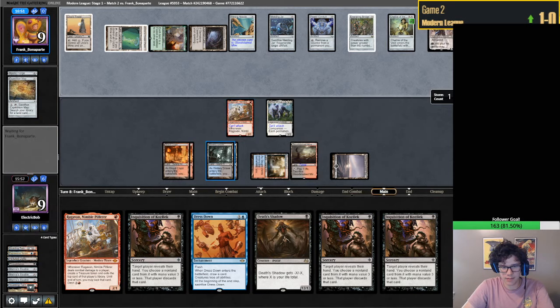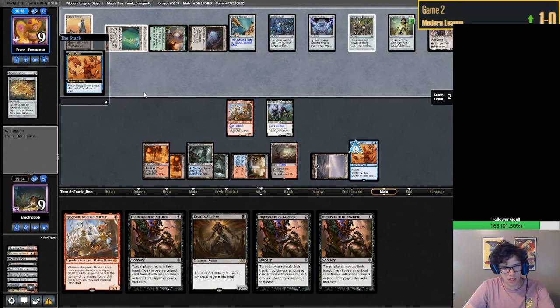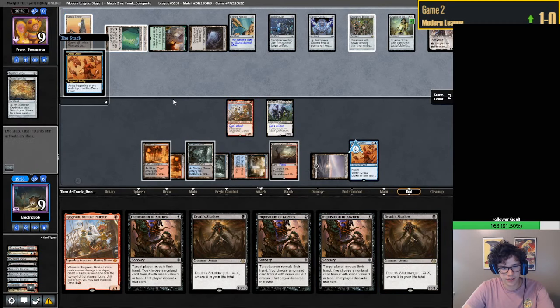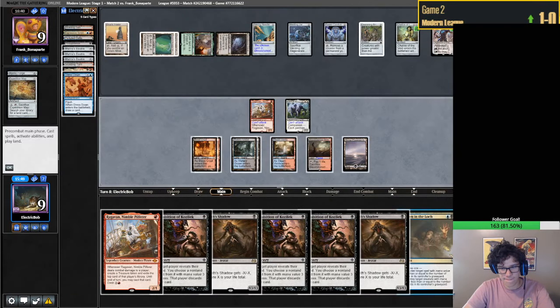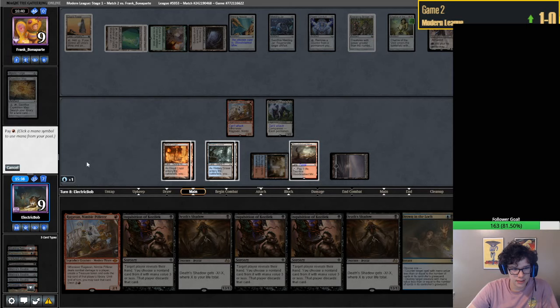We're going to do this on their main phase because we don't want Kroxa losing its abilities. Just cantripping. Another Shadow - not really doing much. Drown and Lock. So I guess we can't even escape.